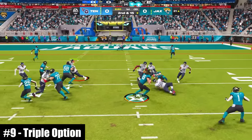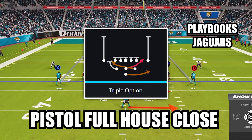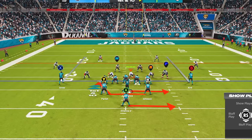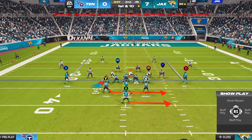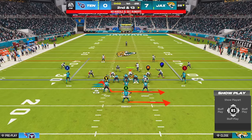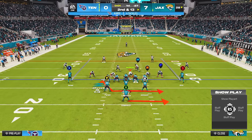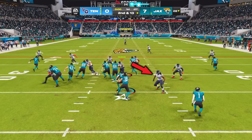At number 9, this is the ultimate play for anyone who loves Smash Mouth Football. The play is Triple Option in the new formation Pistol Full House Close. One of the best parts is that because it's a symmetrical formation, you can flip the play without any of your players moving. Before the snap, make sure you identify the read key and pitch key defenders. If the read key stays outside after the snap, hold A on Xbox or X on PlayStation to hand off to your running back.